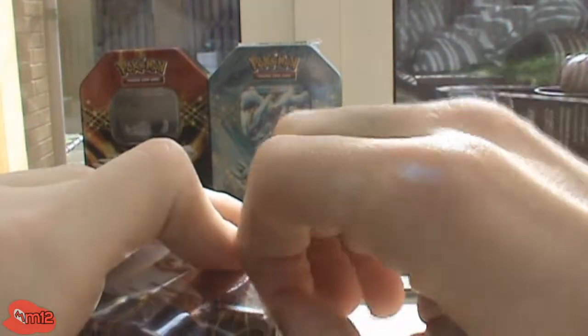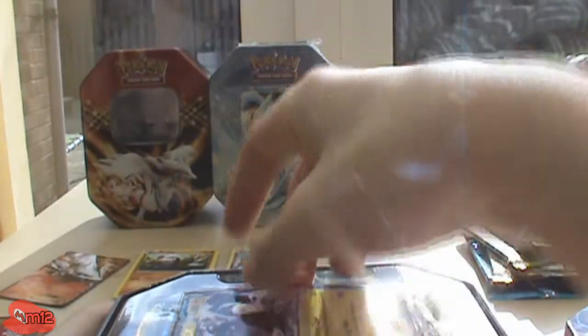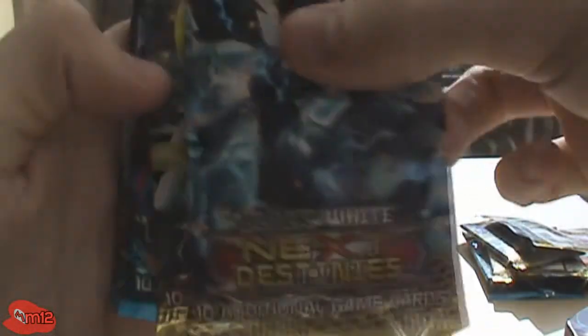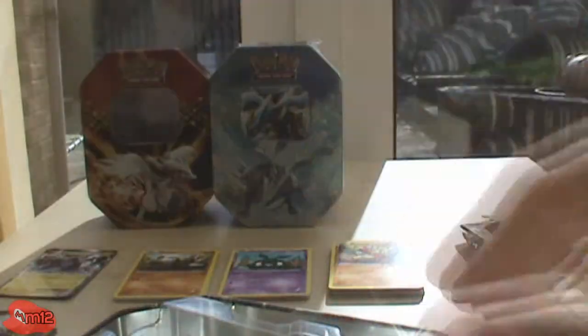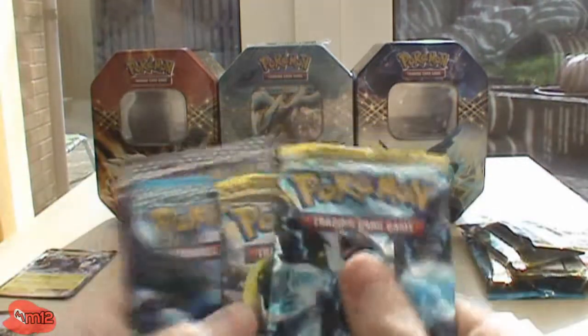The sun is hurting my eyes again. This one isn't gonna open easily — the Reshiram was so kind to me and opened straight away, but not this one. Okay, got it. The lid is bent as well, but all of these lids are bent. So we've got the Zekrom EX promo there — whoa, that's really shining. We've got the code card, and pack-wise we have two Next Destinies, a Noble Victories, and an Emerging Powers.